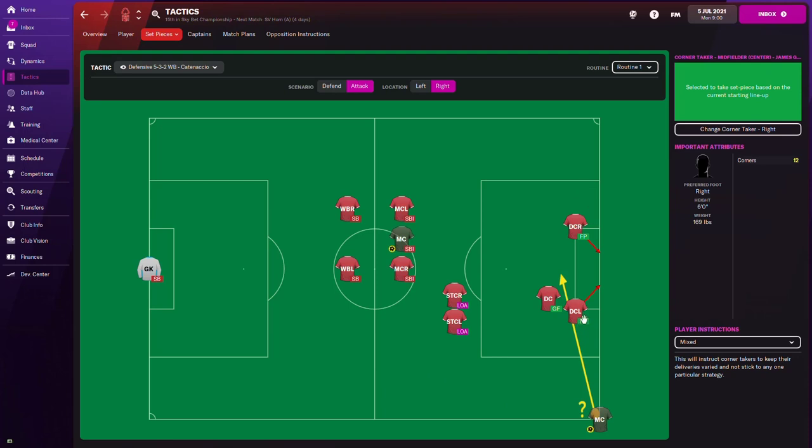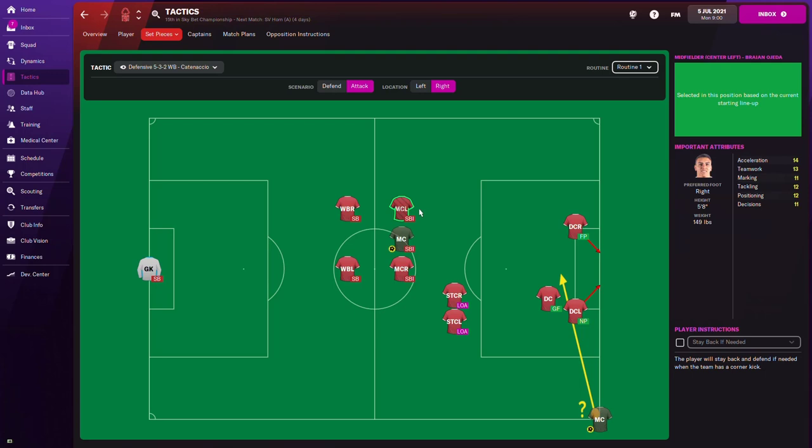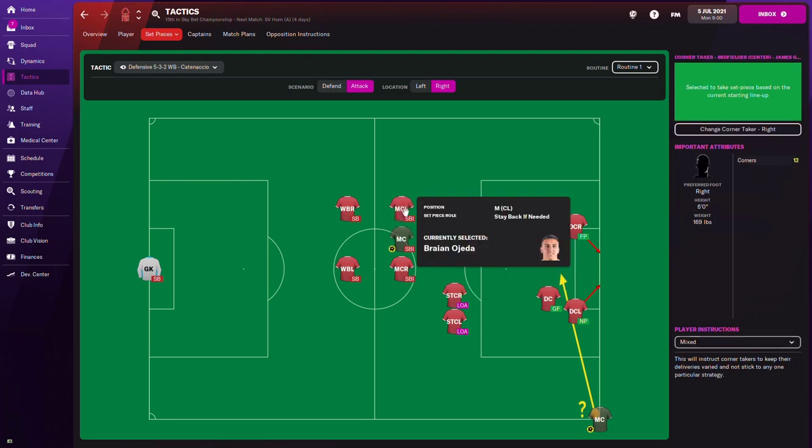So now we have one central defender on the far post, one on the near post, and one central defender in the middle of the box to head those balls. We have our two wing backs, both left and right, staying back when we play the corner. The players that remain are the loose players outside the area. We can have one central midfielder — five foot four — staying back while attacking, and the corner taker is also staying back if needed.